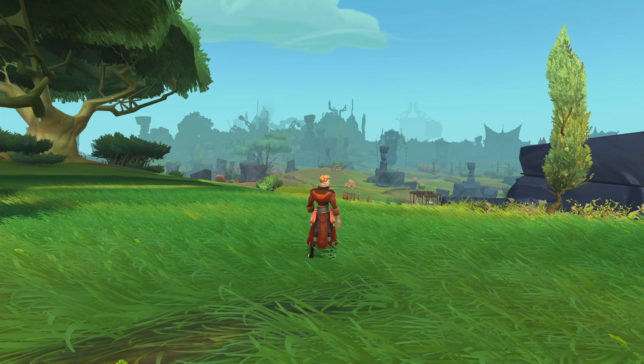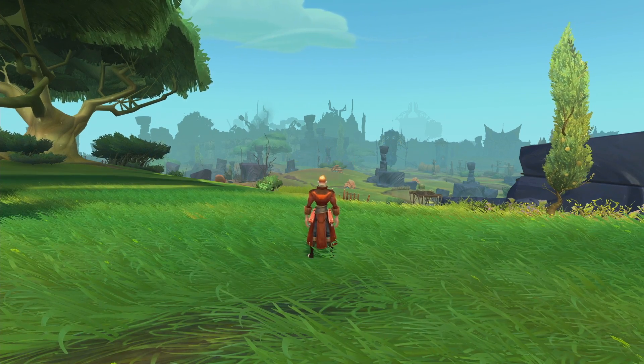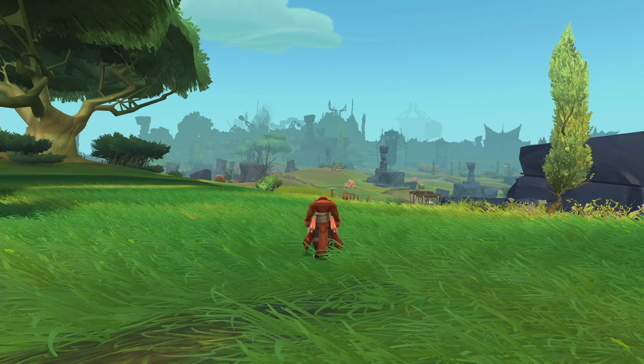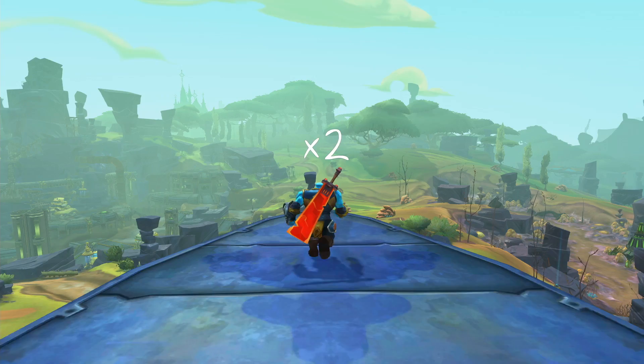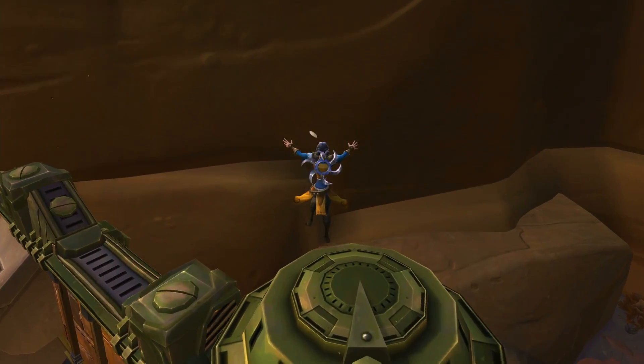But let's get back to movement. We have jumping. Not that exciting. How about double jump? That's literally twice the jump. How about quadruple? But seriously, double jump is awesome. It makes exploring Nexus a blast.